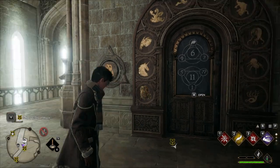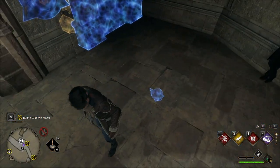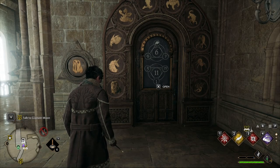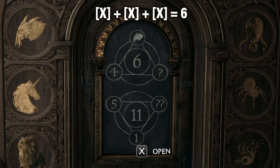So now you're ready for the input to solve the riddle. I definitely recommend you to also cast Revelio, so you can see the two locations where you want to do this. So the riddle on top is the first one. Right here we can see a 6 in the middle, so that is the total amount which we want to get. In the left we have a 4, on top we have a Graphorn, which is 2, so now we have 4 plus 2 is 6.